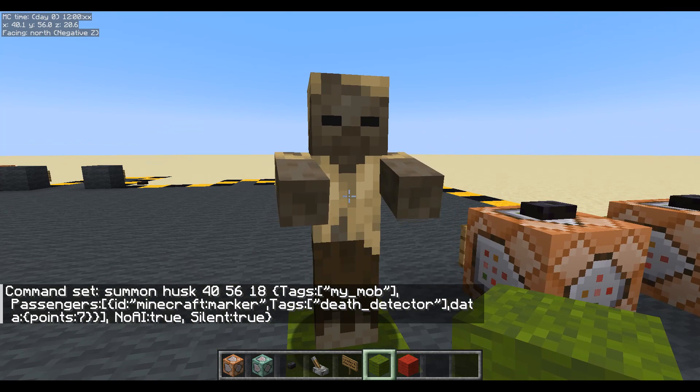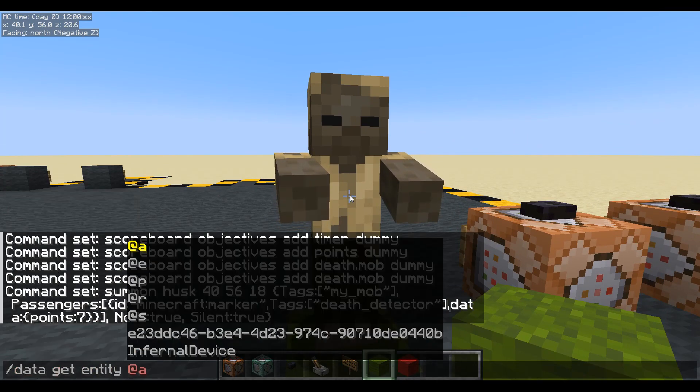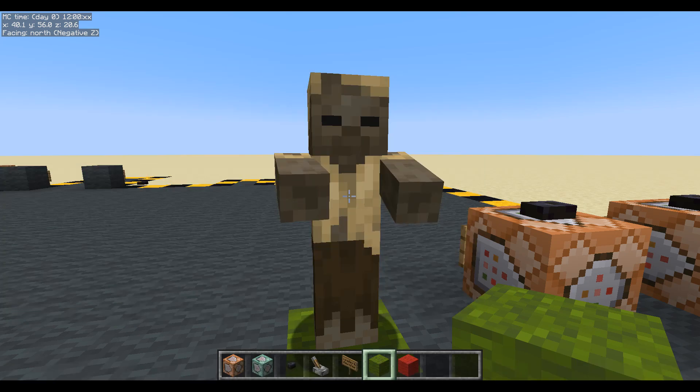Let's have a look at it - let's point at him so we can get his UUID. Data get entity - there's his UUID. He's got a passenger: Marker, Death Detector - that's good. He's got the tag my mob. Where's the points? I can see passengers, motion, data, points - there it is. So that's got everything on it that we need.